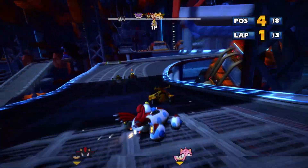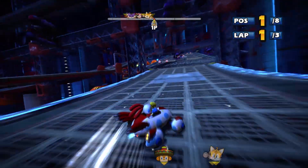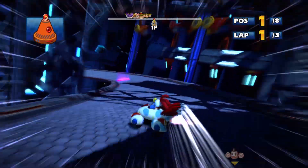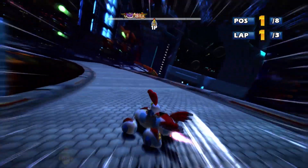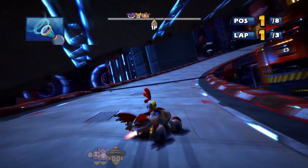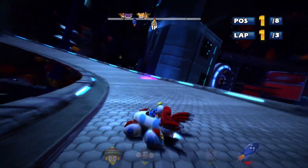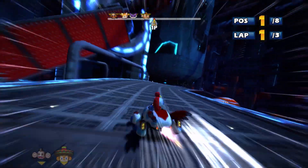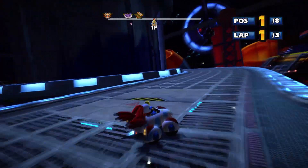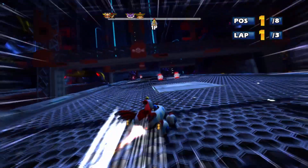I'm remembering the beginning of this one - there's a shortcut right at the start. So if we get a speed shoe, I'm gonna try to hold on to it so we can take that. It's also possible to take some of the shortcuts in this course just by using a triple drift boost, but it's pretty difficult to pull off and I don't really want to risk it, because I'd like to just actually get first place. There are a lot of long, wide turns in this course where you can get huge boosts.